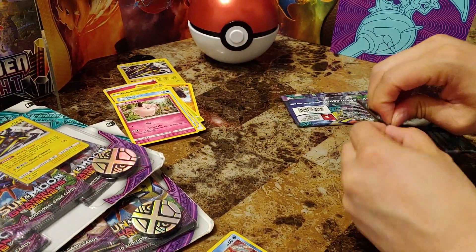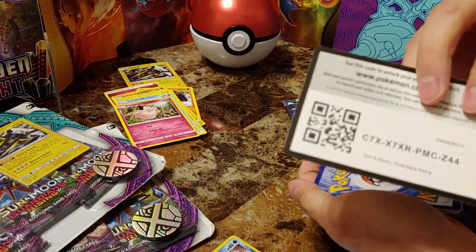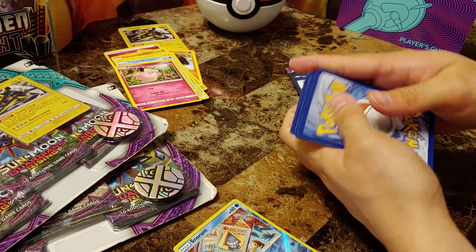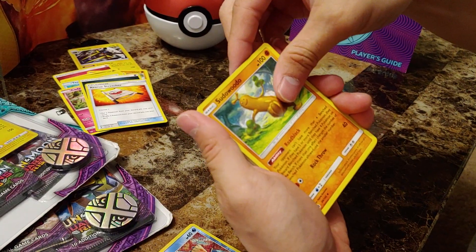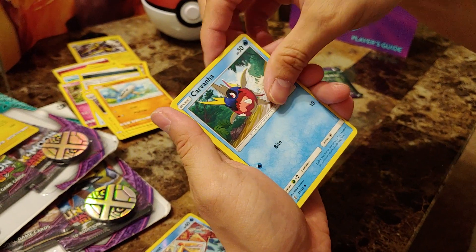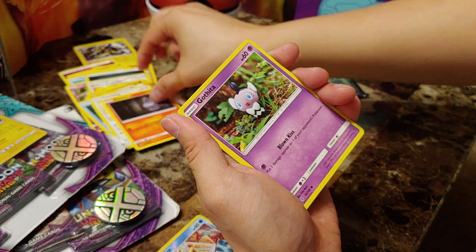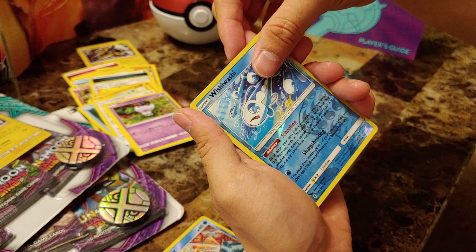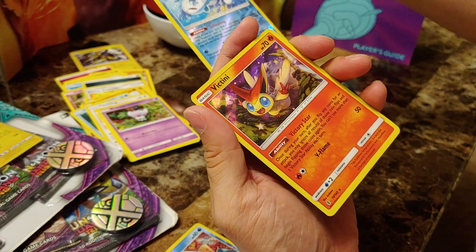Keep it moving — this pack's for you guys. Lightning energy, Dark energy, Rescue Stretcher — ooh, useful. Sudowoodo, Graveler, Alolan Barboach, Carvanha, Fletchling — so cute — Litwick. Got the reverse holographic Wishiwashi and a holographic Victini.